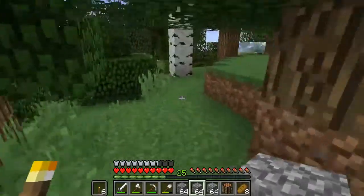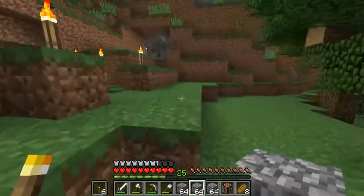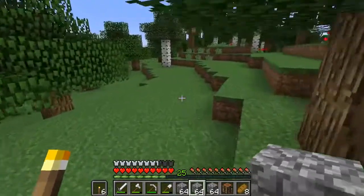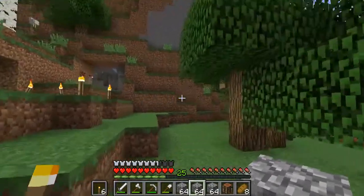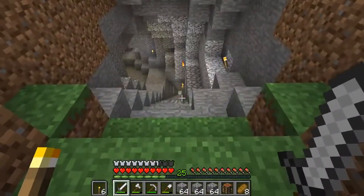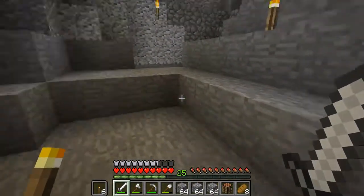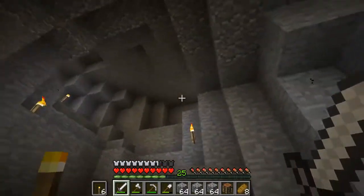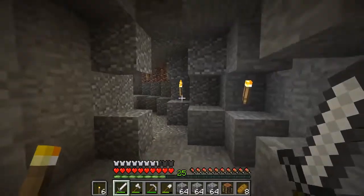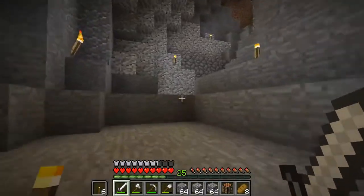Alright, so let's see. How do we want to map this out? This is the current entrance to my mine. I am going to build like an actual entrance. I hear a skeleton. Where is it? I heard it very nearby too. Did I not light something up well? I'm going to look for a skeleton because I can hear its stupid face. Where are you, skeleton? It's not over here. Watch — I'm going to get surprised by it later.